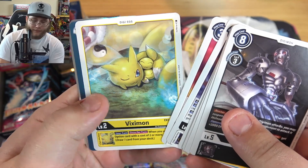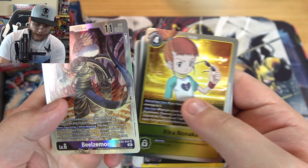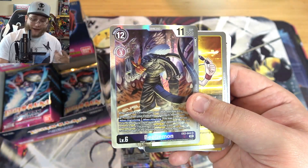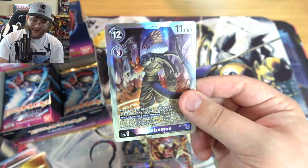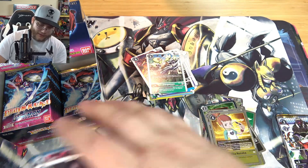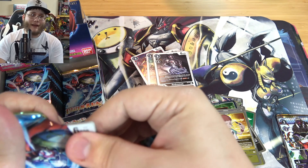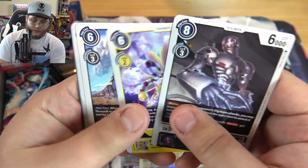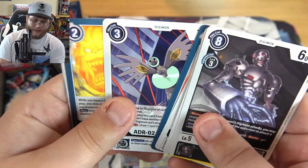More D-Reaper stuff. Oh there's the baby version of Renamon. Then we have Rika. And another Beelzemon - well there you go, this is the regular one. We got the Blast Mode and now we got this one which I think is the regular art too. It looks nice - I actually really like that art too. Well Josh is going to be happy. I'm getting like everything that he needs so far. Like I said, the Terriermon stuff I don't think is that tough to get thankfully.